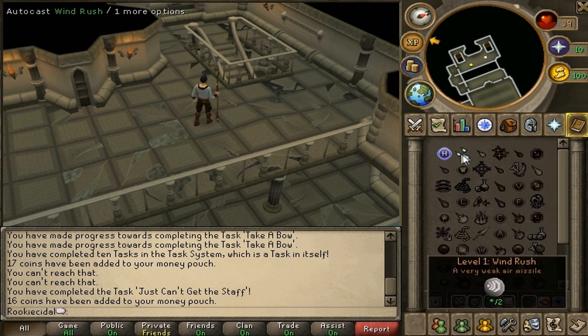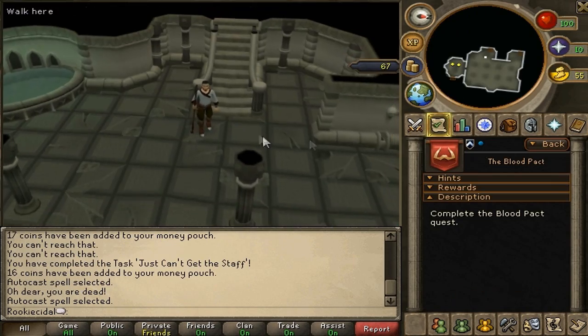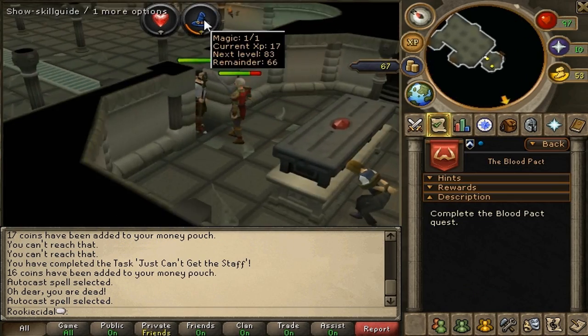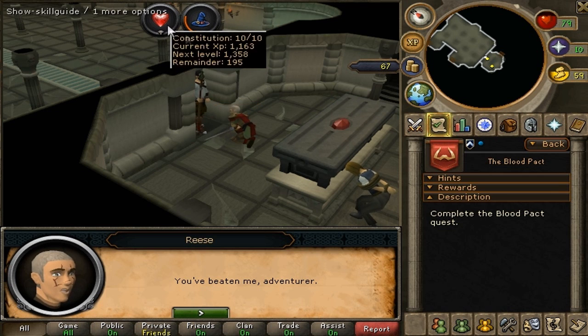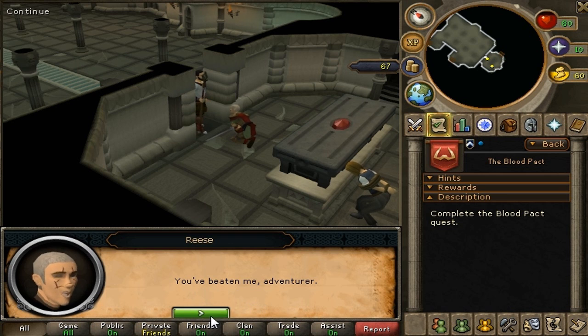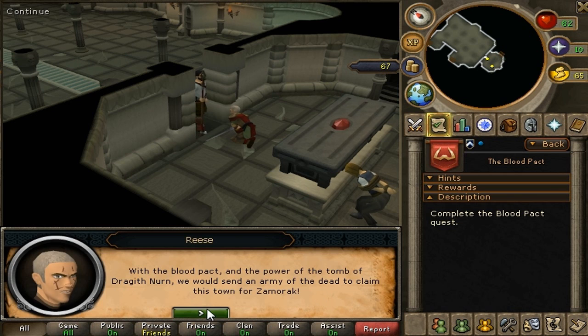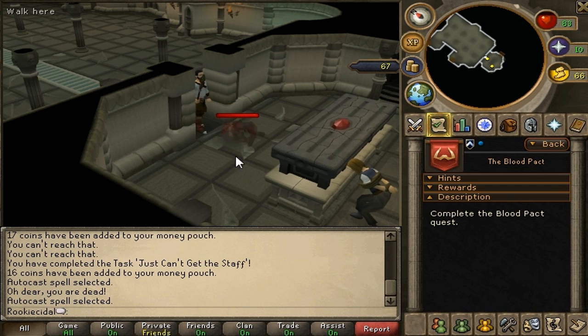We activate Wind Rush and auto-cast it, because the next boss needs to be fought with magic. We go downstairs, open the door, and attack Reese. When the level-up reminders come up, this means you're using magic and hit points — they tell you how much XP to your next level and how close you are to leveling up. Now that we've beaten Reese, you ask him questions. He says he was planning to take over Lumbridge. Then we finish him off — Reese is dead.